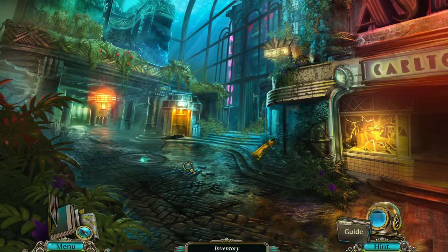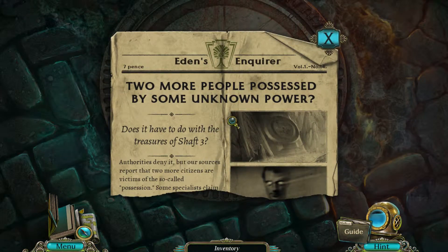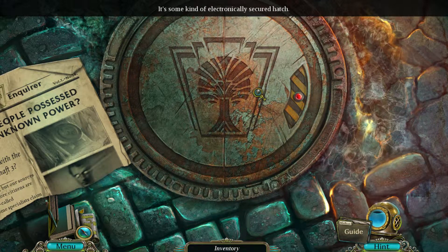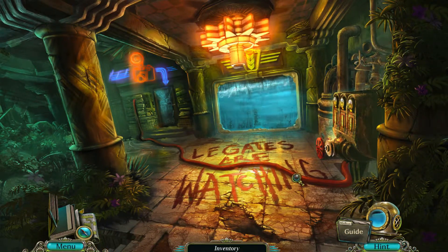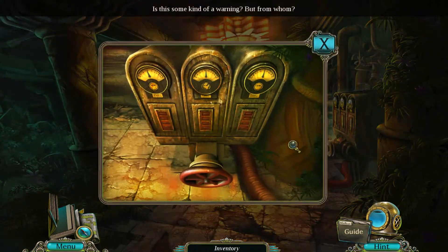Let's go to the square. What's this shiny thing? Two more people possessed by some unknown power. Does it have to be with treasures of shaft three? I have a bad feeling about this. So it looks like they uncovered something dangerous — some kind of electronically secured hatch. I'm going to have to find that. Woah, legates are watching. Is this some kind of warning, but from whom? Those Legates, they definitely don't want us to be here. Is the power on? It's still offline.